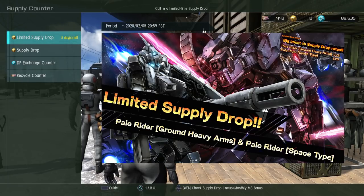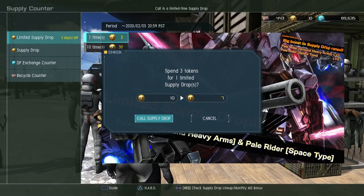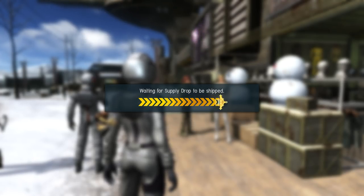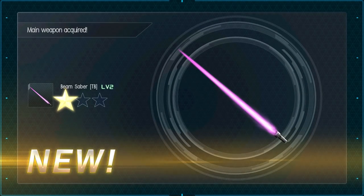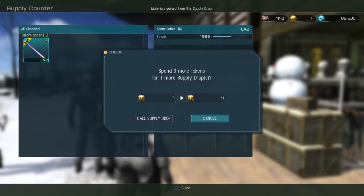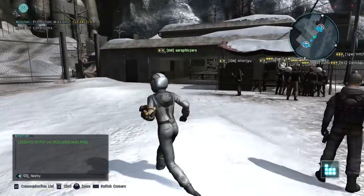Let's try our luck at a spin for a Piao Rider. I would be happy with either of these, but I really like the space type. I don't have a lot of suits with Gatlings, and I totally love machine guns. Let's see what falls out of this plane. A Thunderbolt Beam Saber — okay, did not expect that. Definitely not a Piao Rider, but that's good enough for now.